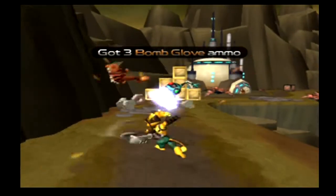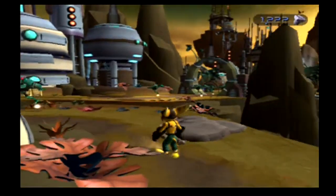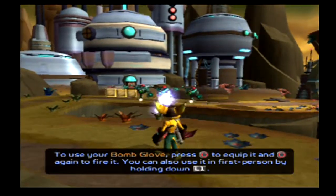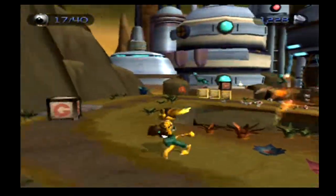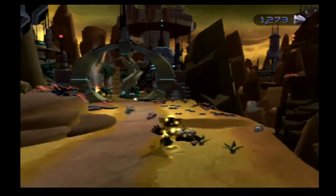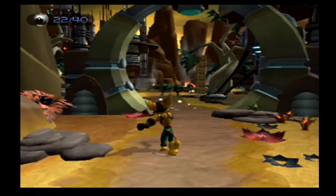Ammo for the bomb glove. We do have a weapon, we just can't exactly use it yet. To use your bomb glove, press the circle button to equip it, and the circle button again to fire it. You can also use it in first person by holding down the L1 button. The bomb glove - it is the first weapon you will have on hand when you start. It gets the job done, but there are better weapons. Especially later in the game, most of the good weapons you'll get will turn useless later.